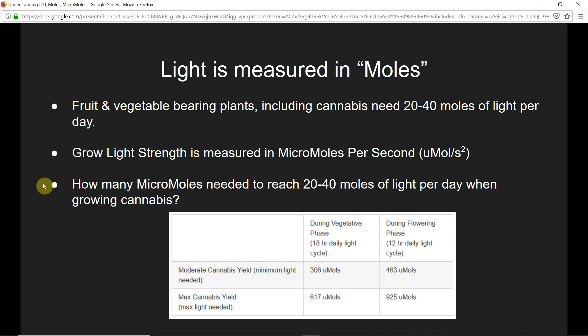So how many micromoles do you need to reach 20 or 40 moles of light per day when growing cannabis? The answer is in this chart. During the vegetative phase — which is 18 hours of light per day, give or take — you should use a grow light providing 306 micromoles per second to reach about 20 moles per day. To get closer to the maximum yield, you should use a light providing 617 micromoles per second over that 18-hour cycle.